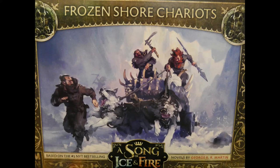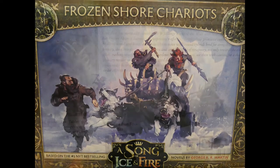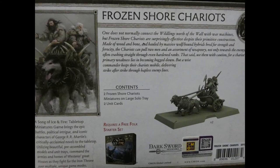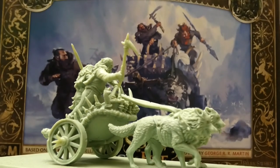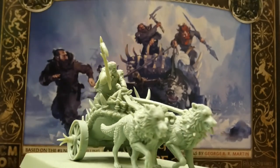In A Song of Ice and Fire, to say the free folk is probably the most rewarding faction to play is a bit of an understatement. Yes, they are difficult — there's a bit of a learning curve — but they are a lot of fun and have some of the most interesting units in the game. In this set we get the Frozen Shore Chariots, which is their first foray into war machines. Up until this point, war machines have been pretty well regulated to the Night's Watch, who are the free folk's arch nemesis.